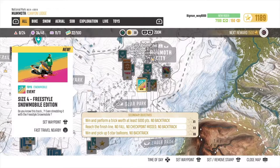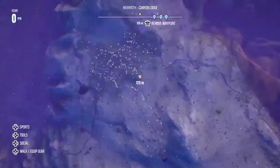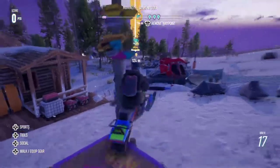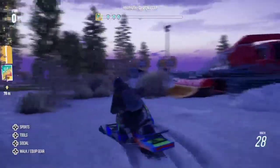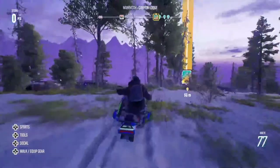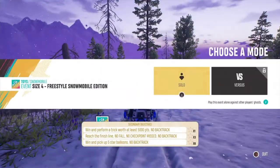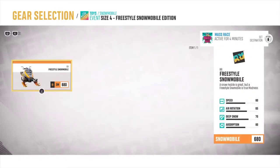If you buy the season pass you get different outfits, you get the snowmobile, and you also get the fat bike, which we did make a separate video on. We've also shown how to do the best insane tricks on this game and how to find the hidden secret jetpack — we've done quite a few different things on Riders Republic.